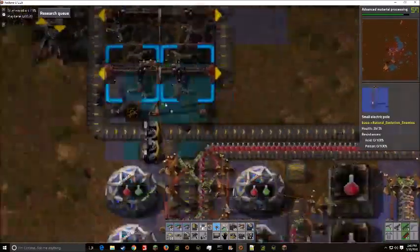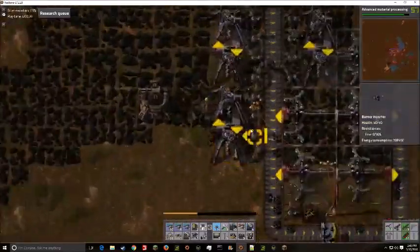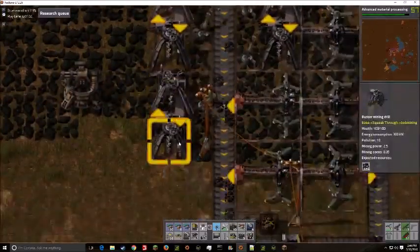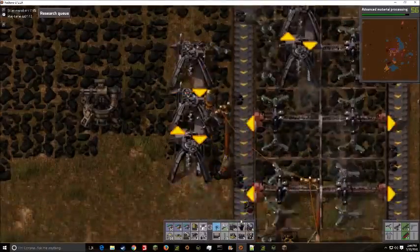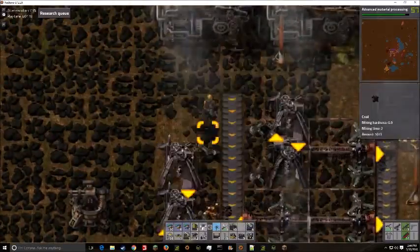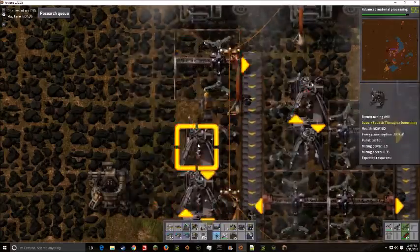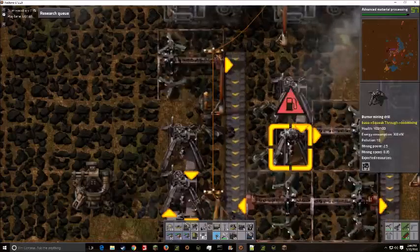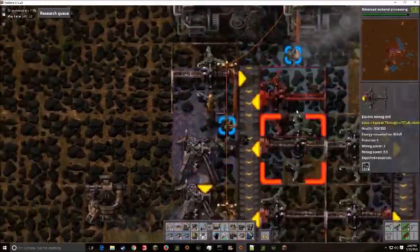Now what we're doing is fixing the coal problem, because as I was working on setting up the power, I noticed there was hardly any coal coming through. So we're going to get rid of all these outdated burner mining drills and replace them with proper electric drills, because there's no reason we shouldn't — everything we have right now is run by electricity, except for the coal patch.